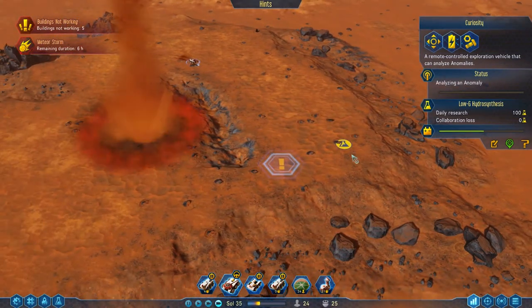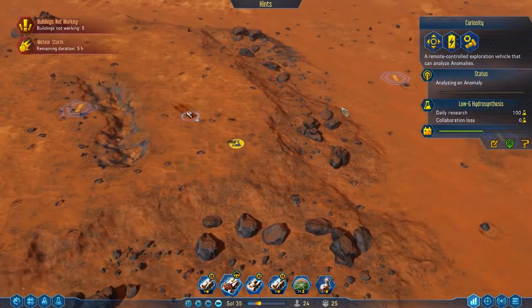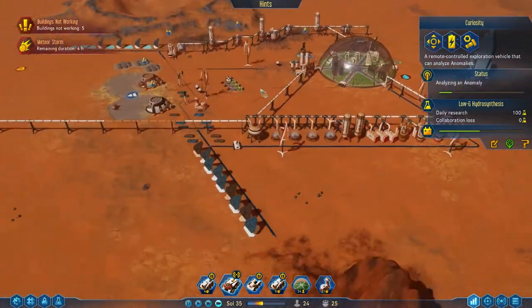Meteors — well, they're rock missiles, I suppose. More are coming down. I'm glad they're coming down over here, out of all the places they could be smashing up. It's not my base — I'm happy with that.